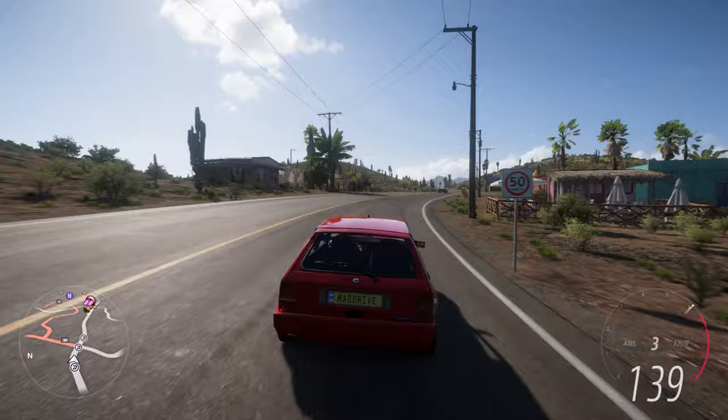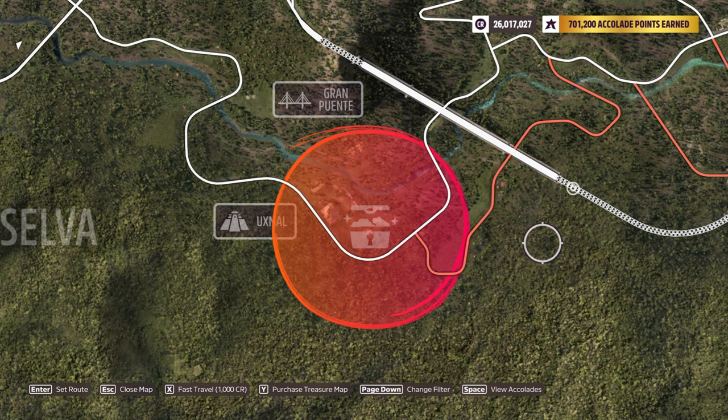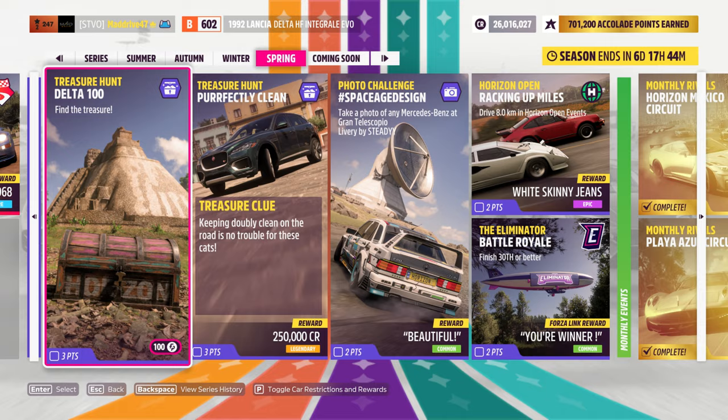Your goal is to go all out and accelerate to 161 kilometers per hour, or roughly 100 miles per hour. You should see the 'treasure challenge complete' sign appear at that point. The orange circle will then appear on the map, indicating that the treasure chest is somewhere in that region.